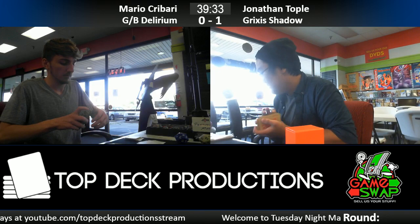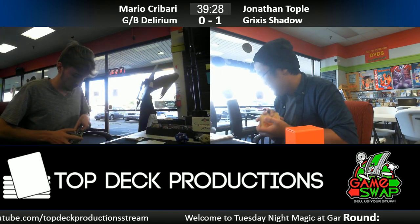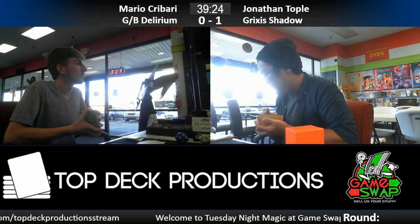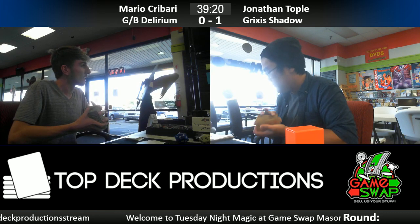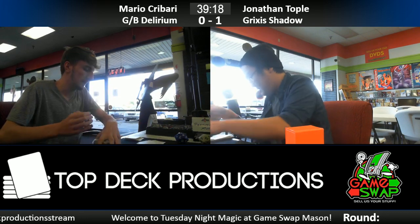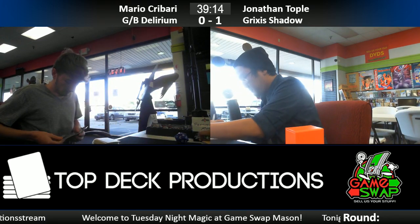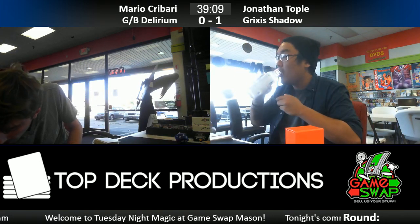I'm just a little bit of a worse player than, say, Conley Woods, who's brewing all kinds of stuff in Modern. I think the Green-Black core is good and diverse enough that you don't have to dilute it with other things if casting Emrakul is your plan. And it's resilient enough that you don't need to focus on casting it on turn three — you can focus on turn five or six.